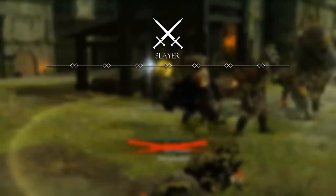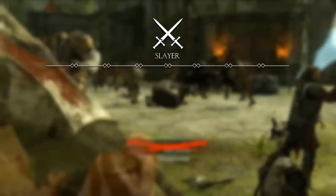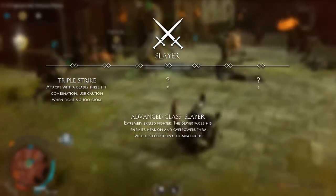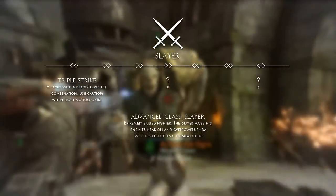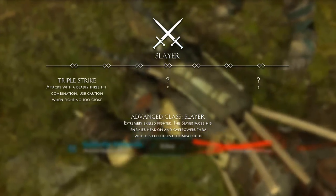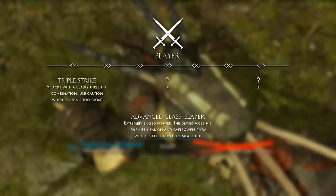The slayer is an enemy that is specialized in hand-to-hand combat and doesn't back down from a fight. Its advanced class reads: it's an extremely skilled fighter. The slayer faces his enemies head-on and overpowers them with his exceptional combat skills, so be careful when approaching these in combat.